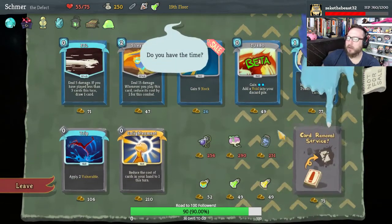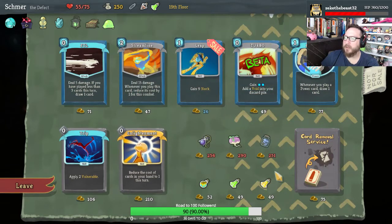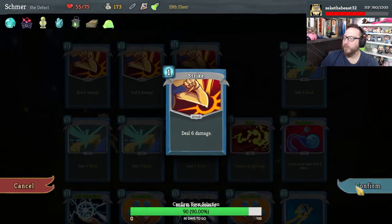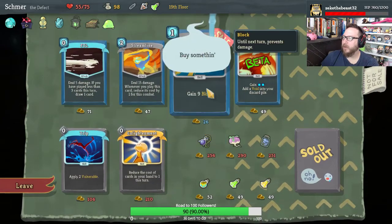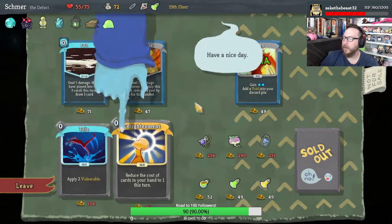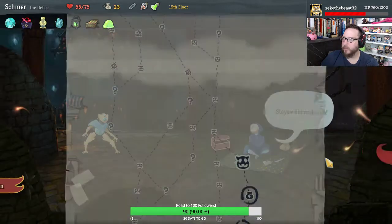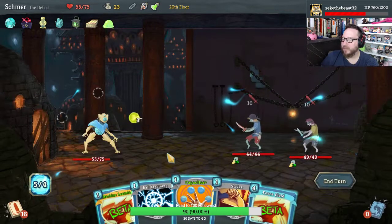We've got to spend all of our money. Bottled Tornado would have been great, but we want more powers. Give me Heat Sinks. Remove a strike. Give me another Leap as well — we can buy more. I think Turbo wouldn't be bad, let's go. We've spent most of our money and that's fine.